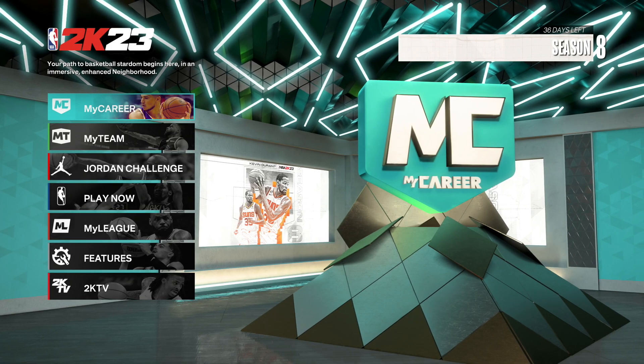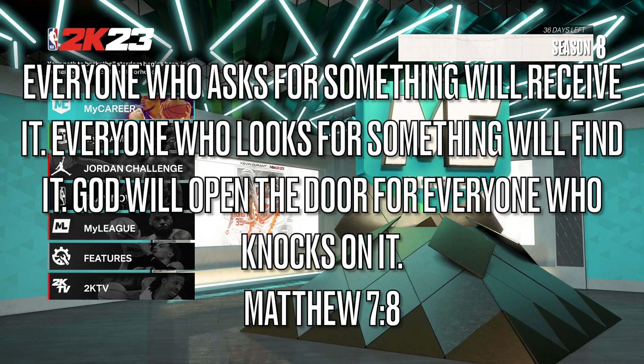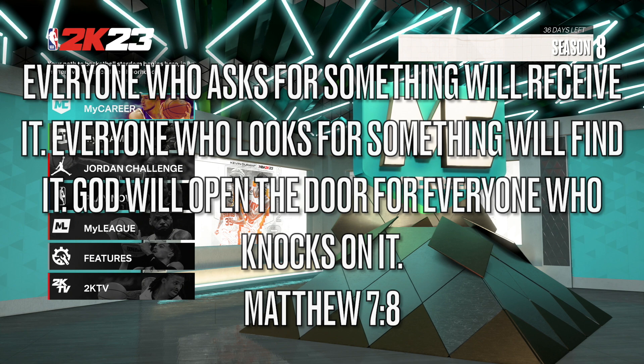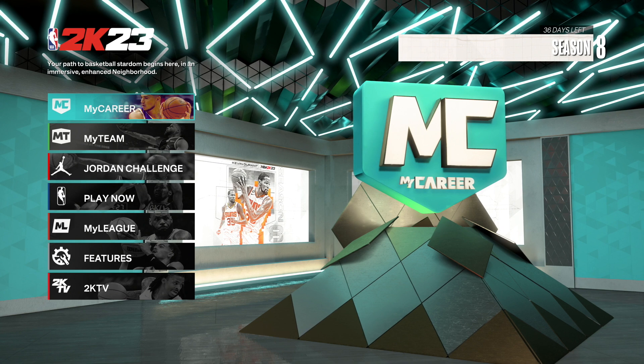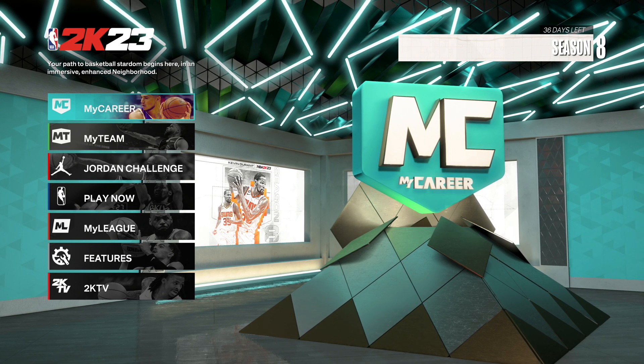Yo, what's good YouTube? Today I'm back with another video. And today's video is on the 3 and D 2 guard. Yes, that's the build name — 3 and D 2 guard. This build gets contacts, a 99 steal, a 95 speed, a 97 perimeter defense. It can shoot and much, much more.